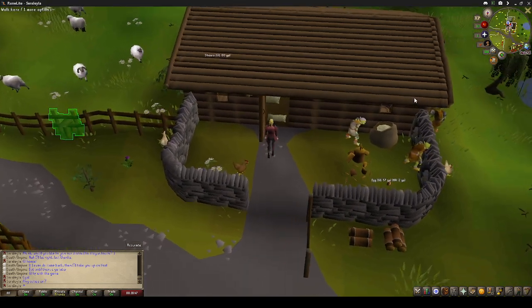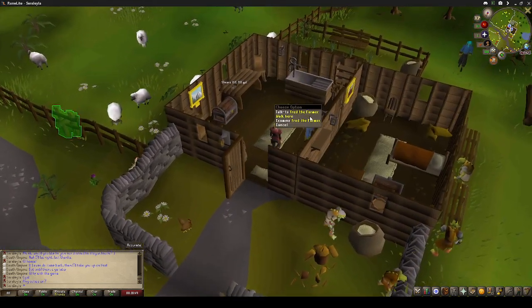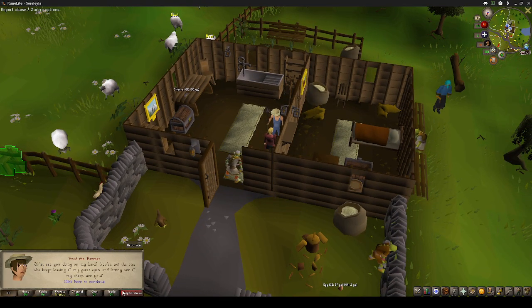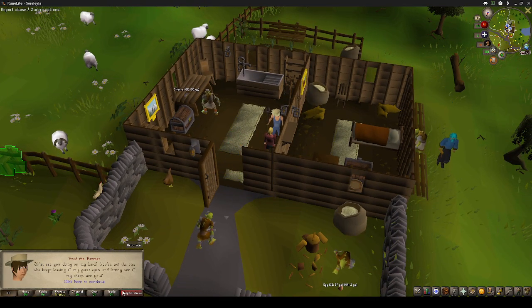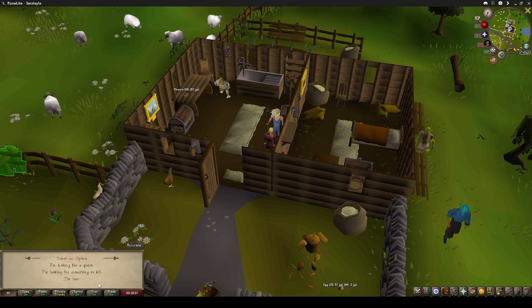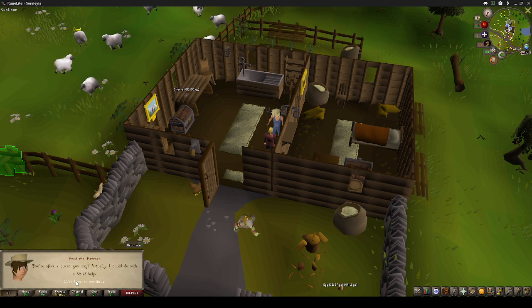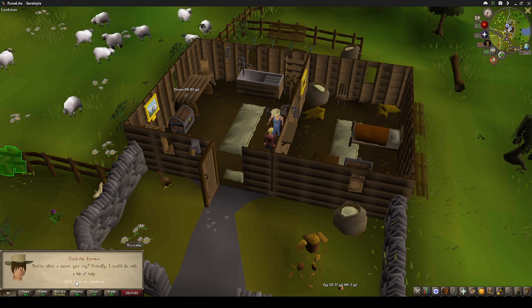Alrighty, Sheep Shearer - where is the NPC? There you are. Talk to Fred the Farmer. 'What are you doing on my land? You're not the one who keeps leaving all my gates open and letting out all my sheep, are you?' I'm looking for a quest.